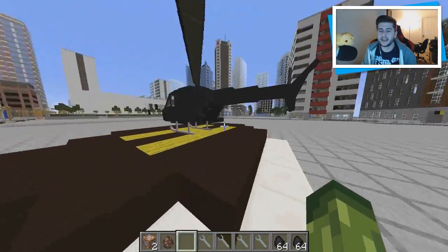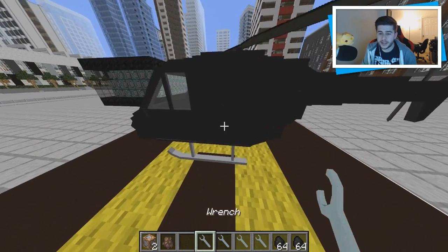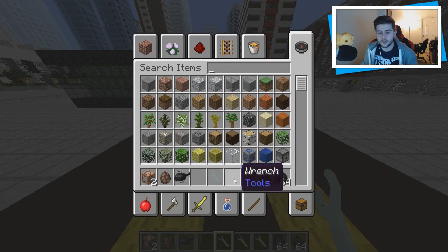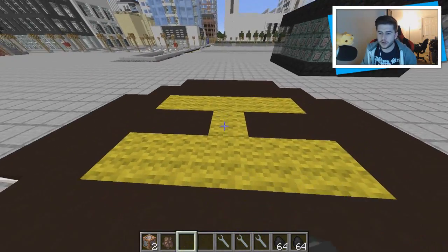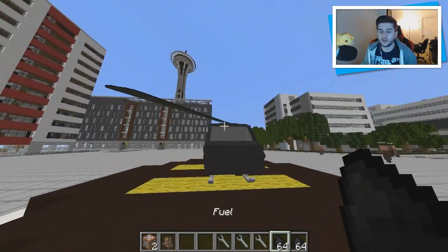You can see the helicopter has spawned in — it's a pretty big helicopter. To pick it up again, use the wrench. These cost five gold at a time so be very careful when you put it down and pick it up. Just throw it on the floor to spawn it in.